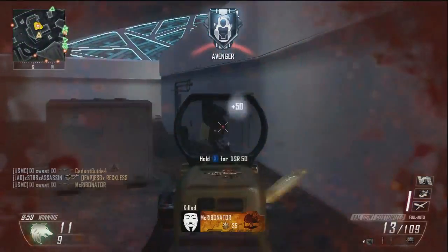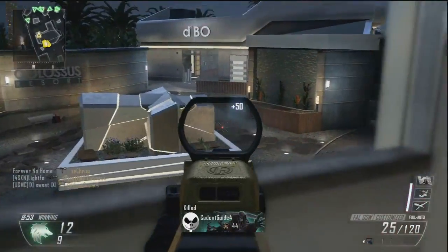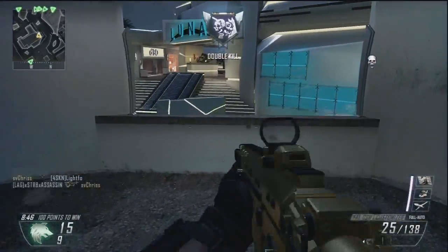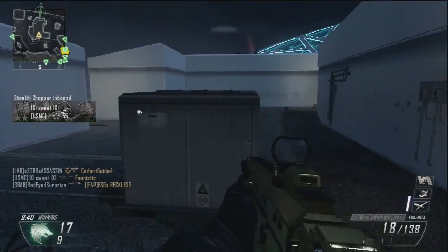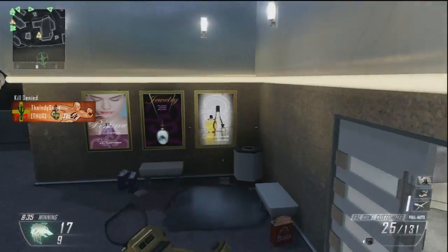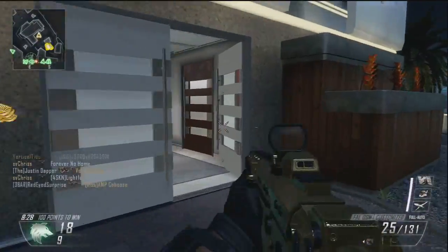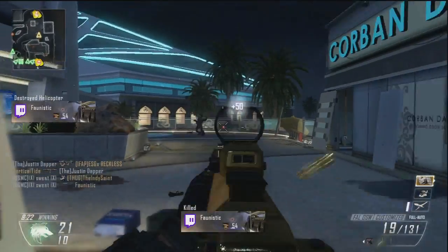I still think that like any other assault rifle in this game — save maybe the Type 25, which seems like it shoots BBs but at such a high rate that it does pretty well — most of the assault rifles, this one included, the fire rates are just too slow to really do well unless you're getting rounds on target immediately and the guy you're shooting at is not shooting back at you. If somebody comes around a corner you'll generally do well, but if you meet somebody face to face in a doorway and he's got an SMG, he's supposed to win that gunfight.